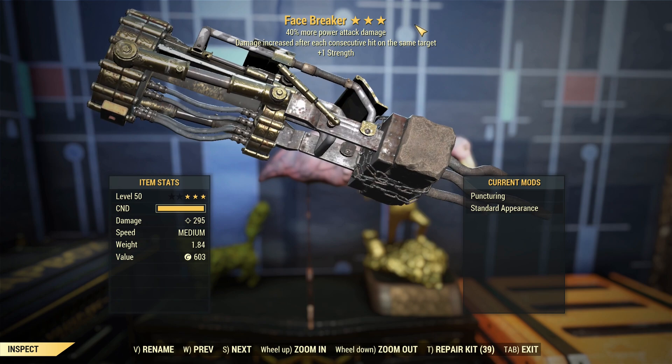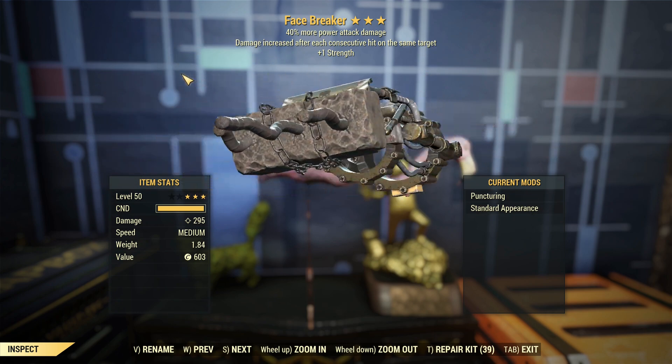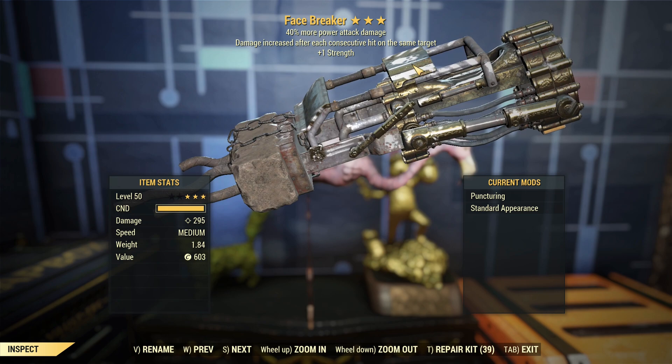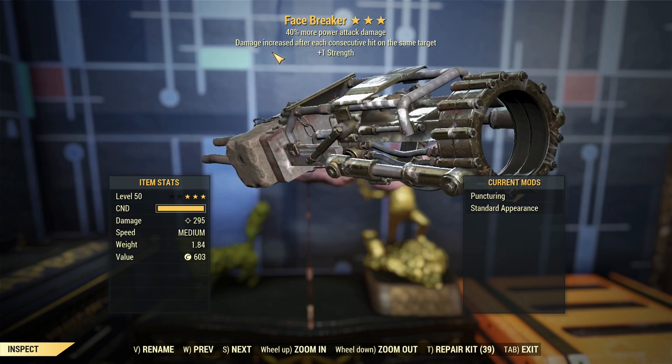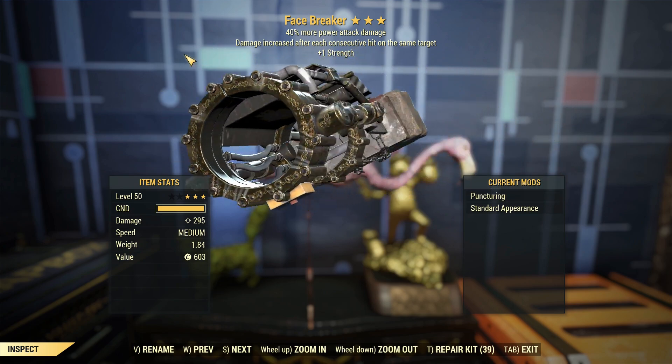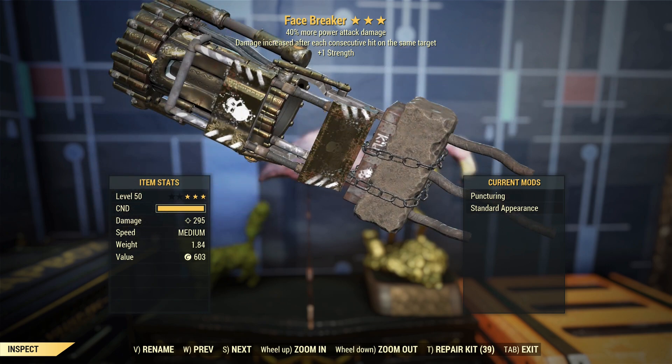Looking at this thing, you'll notice how it's got the gold paint — it's very reminiscent of the Raider paint that you can get for the Handmade and 50 cal, where it's got the gold-looking stuff on it with a little bit of greebling here and there, and then the white straps on it. I think it looks good, and it's kind of disappointing that this skin wasn't available to buy on the Atom Store or anything, because this thing would have sold like hotcakes.